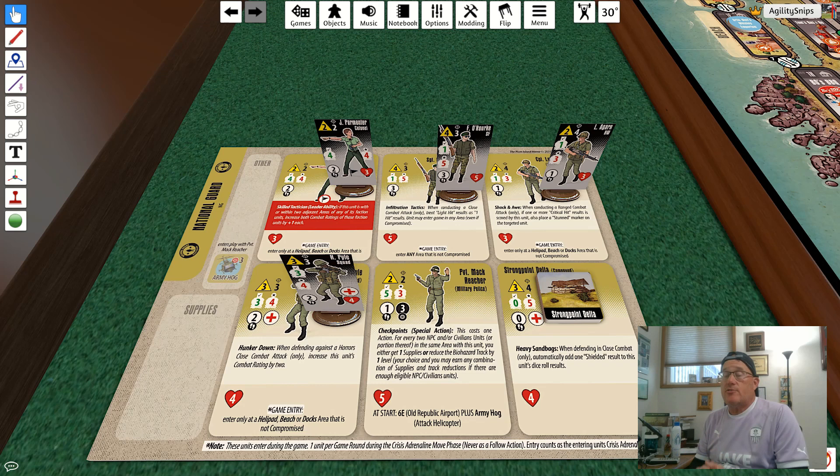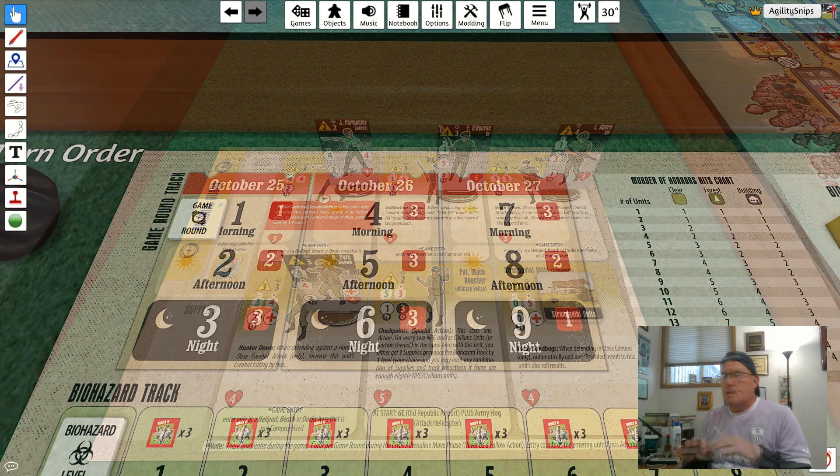Every crisis adrenaline phase, the National Guard can choose to take one unit from its faction mat and place it on the board as that unit's crisis adrenaline action, according to the game entry instructions on the faction mat. For example, a private's crisis adrenaline move allows entry into an area that has a helipad, a beach, or docks and is not compromised — one unit per activation. That counts as their crisis adrenaline movement, so they can't enter the board and also take a crisis adrenaline movement, though they can take actions.